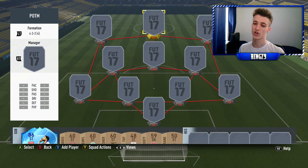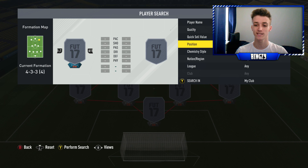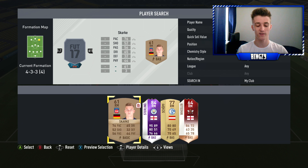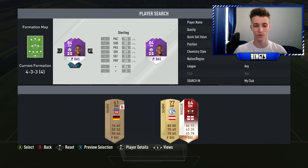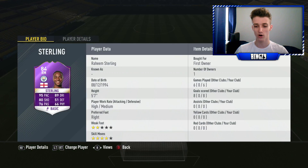Today I've got another squad builder for you and it is going to be around a Player of the Month Sterling. If you guys haven't seen when we went and unlocked him, we also got the 91 loan Hazard — that is in my previous video. I have missed a day of uploads, which I'm sorry for, but we did get this Sterling card: six games played, even though one of them the guy scored no goals and backed out.